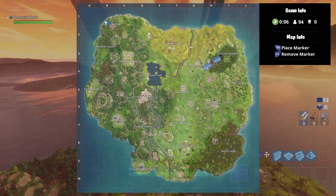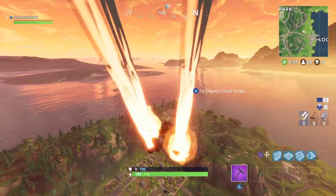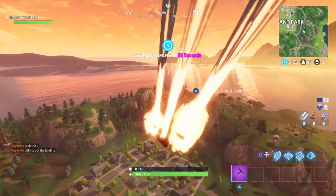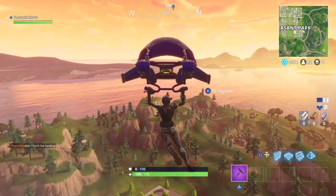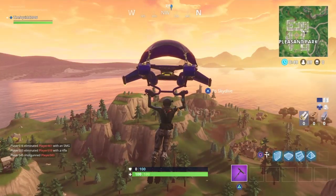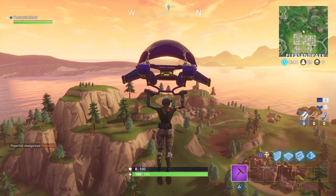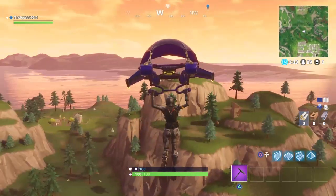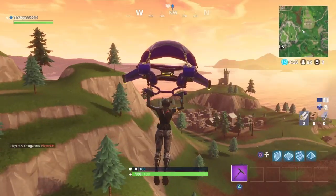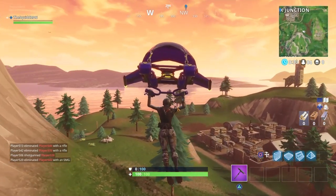So it's right on the edge of Junk Junction. The Battlestar is near a rock — I'm pretty sure, just looking at the screenshot I have. I pulled my glider a bit late but I could make it. Yeah, see that rock over there?